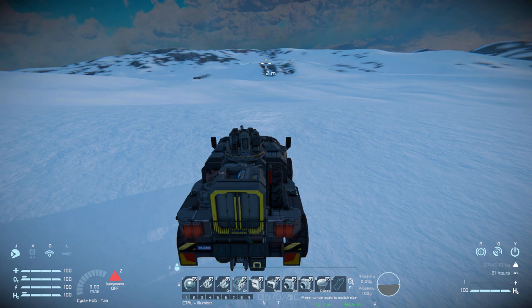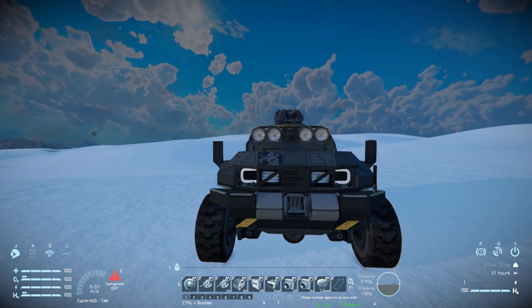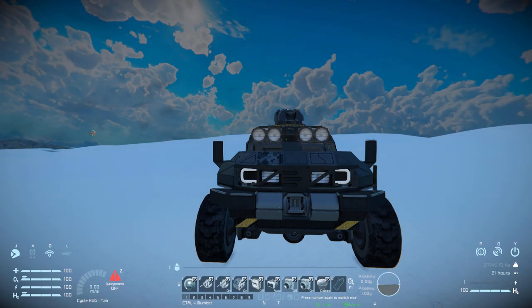Number four is for our hydrogen engine on and off. Number five is for our hydrogen tanks to stock power on and off. Number six is for our batteries to auto recharge. Number seven is for our spotlights at the front and the lower halves, turning them on and off. Number eight is for the lights on the top. And then number nine is for our parachutes to open and close, just in case we get into a pickle while falling down.